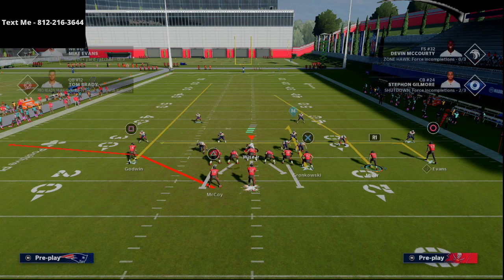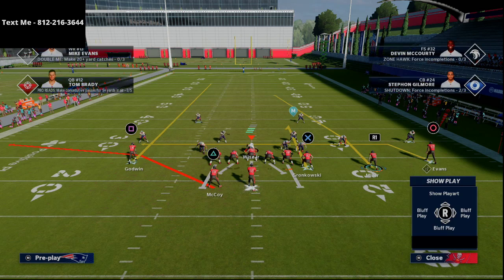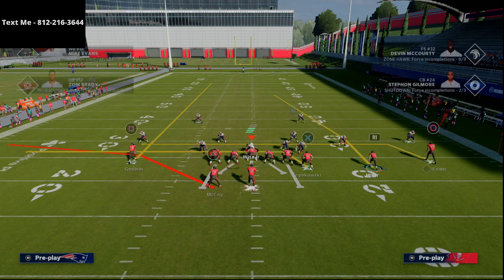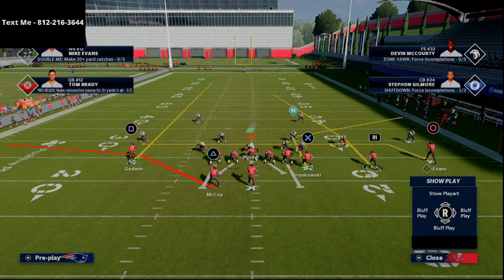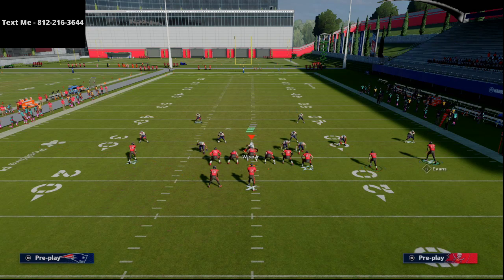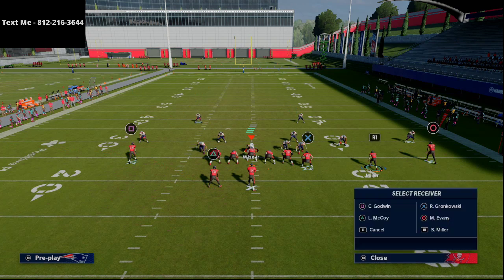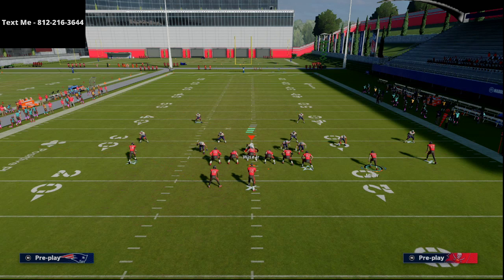Something I'm really liking lately is putting the tight end on a curl route and Mike Evans on a drag — that creates a natural high-low read. What we're going to do is shoot-flat the running back. Most people have tight end apprentice, so we'll put him on a corner route or a post route to occupy the user, since the user is going to hang over there more than likely. Then with Mike Evans I'll put him on a basic in route.